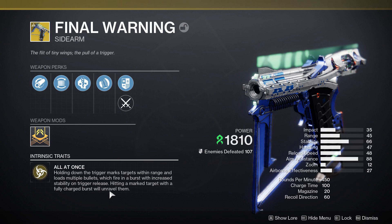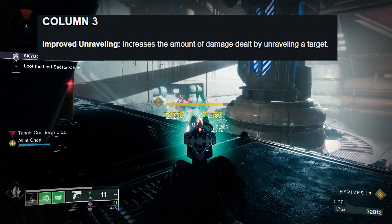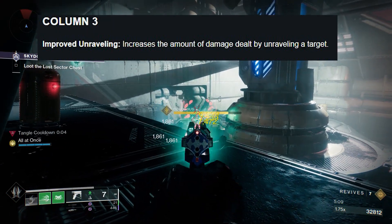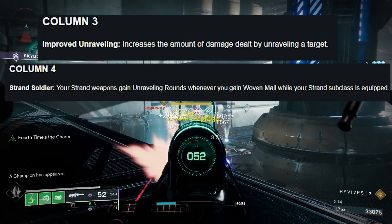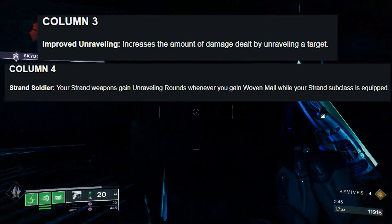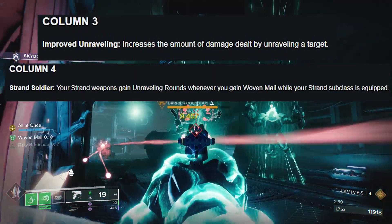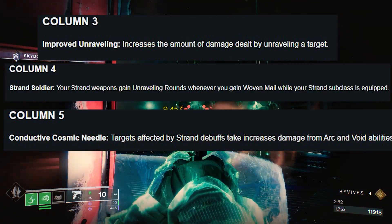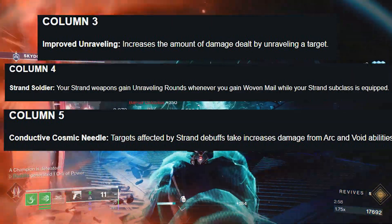Hitting a marked target with a fully charged burst will unravel them. This sidearm applies unraveling, and I'm going to break down why unraveling targets with a weapon is going to be so good next season. Column 3: Improved Unraveling — increases the damage dealt by unraveling a target, which this exotic sidearm does perfectly. Column 4: Strand Soldier — your strand weapons gain unraveling rounds whenever you gain woven mail when your strand subclass is equipped.